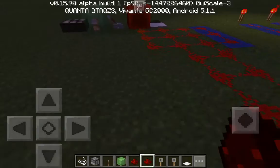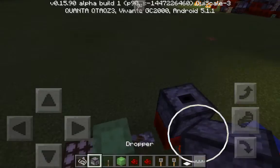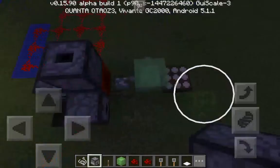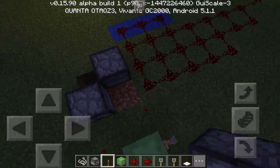Next is the redstone block. It is like a redstone torch but it has four sides. So let's say I want to activate a dropper here, a dropper here, and a dropper here — this would be the block for that job.